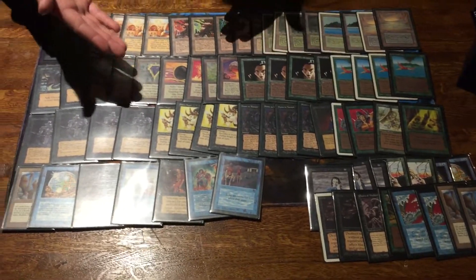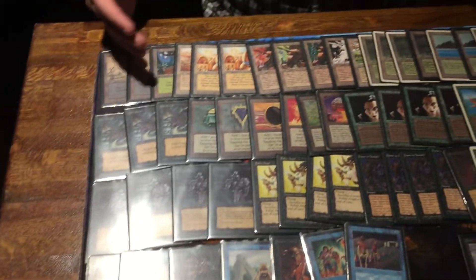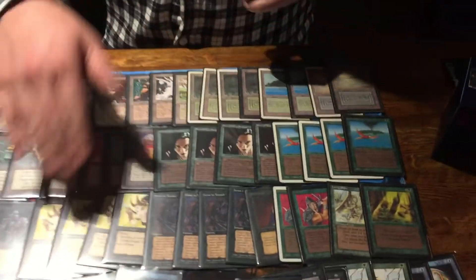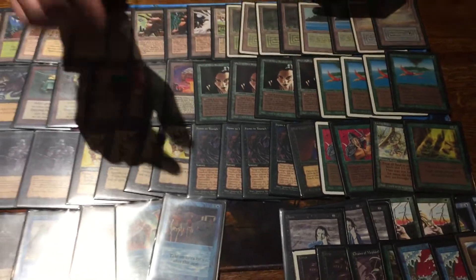I'm playing a Fallen Angel deck. Fallen Angel is sort of the core of the deck. The main synergy going on is that I'm playing eight mana dorks — with the Fallen Angels, we can sacrifice these guys to the Fallen Angel and make it really big.